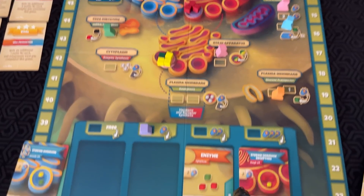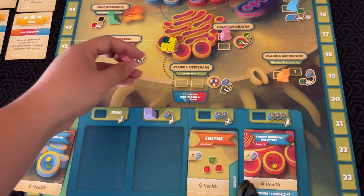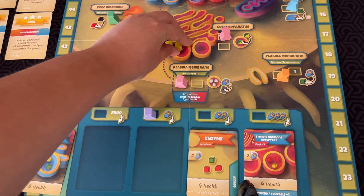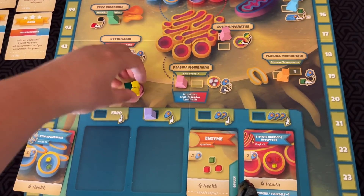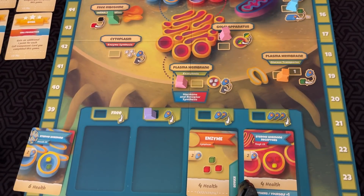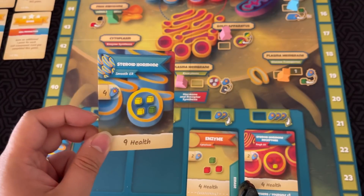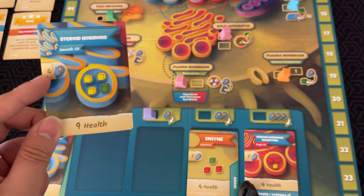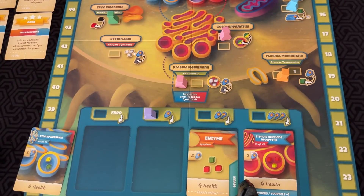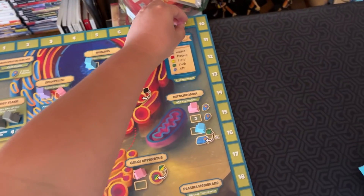The next step for either one of these discs is the Golgi apparatus. If you put a flask there, you can move one of your discs down here, then place one green carbohydrate or one yellow lipid onto that disc. The final step for scoring is to place a flask in the plasma membrane — that's when you move one of these from the Golgi apparatus through the plasma membrane and out of the cell. The card you're trying to complete gets placed in front of you. You have to pay the four ATP this card costs, and if you do, you'll score nine health points, which you keep track of around the board.